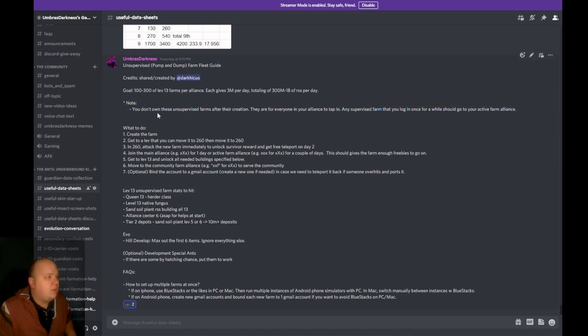Here's what to do: create the farm, open a new version of the game, and get to a level where you can move to whatever server you're on — I think that's somewhere between level 3 and level 13, but move sooner rather than later. You want to join the main alliance or an active farm alliance for a couple of days. That'll give them enough freebies — resource values, event items — to boost them up faster. Then get to level 13 and unlock all the needed buildings.